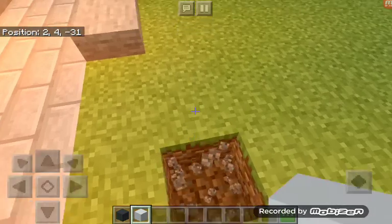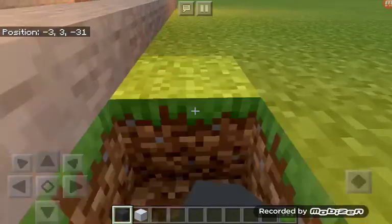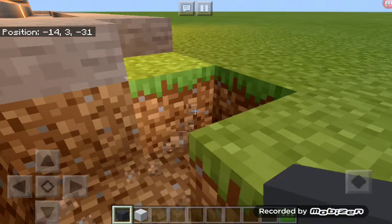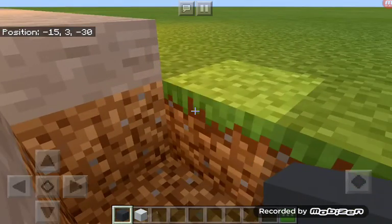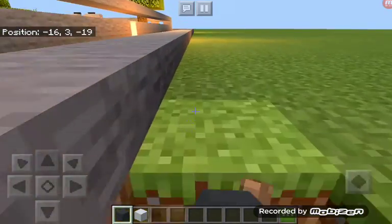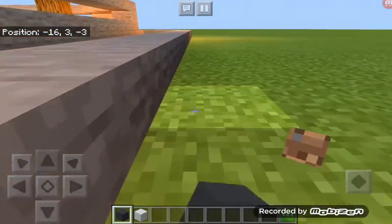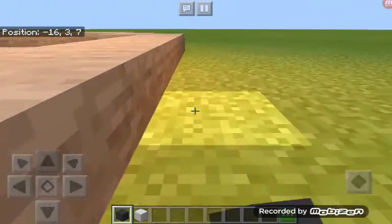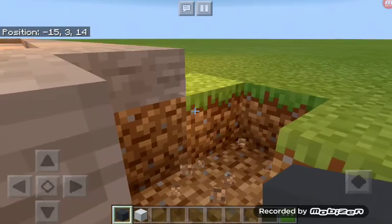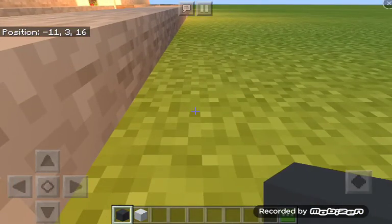So I'm going to get started with the roads now. This is going to be the first road. I'm basically just going to go and dig a little. It's going to be like a little mulch around the whole entire park. And then after that, I'm going to fill it in with black concrete. I'm then going to do another line of that — a white line — and then two more mulches. And I'll see you when I am done.